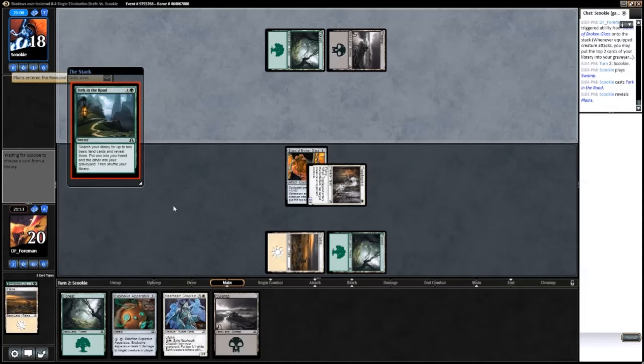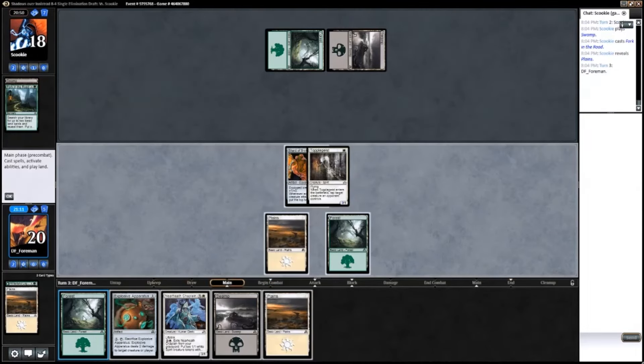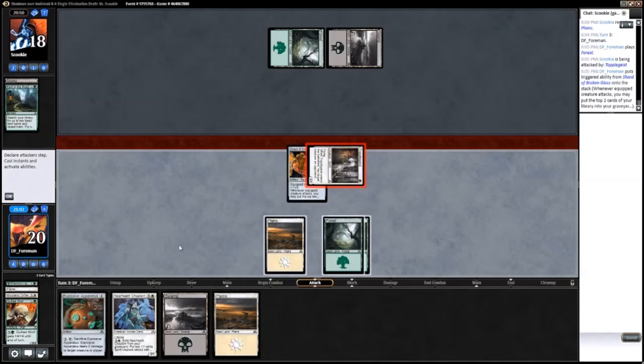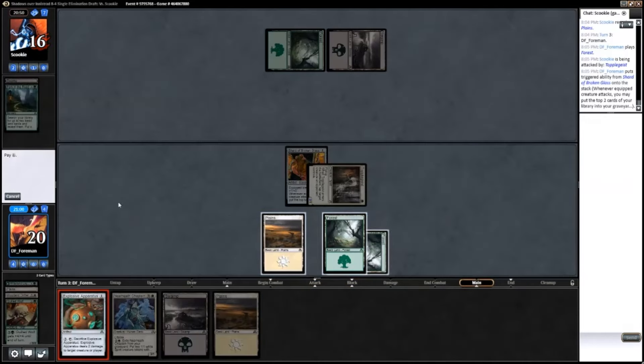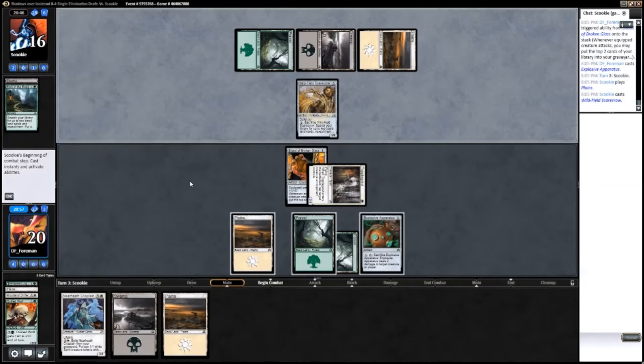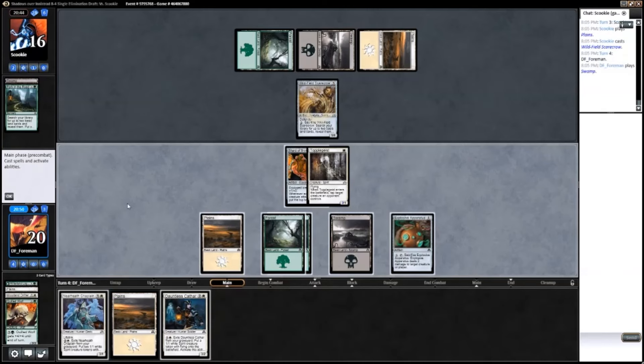He's getting a slow start, so that's good for me. Although, drawing into a bunch of lands is less good for me. Well, those would have been nice to actually draw into. I think I'm going to play the Dauntless Cathar this turn, because the Near-Heath Chaplain would just trade straight up for the Scarecrow once I move over the Shard.